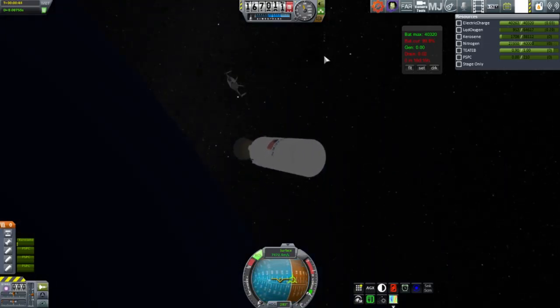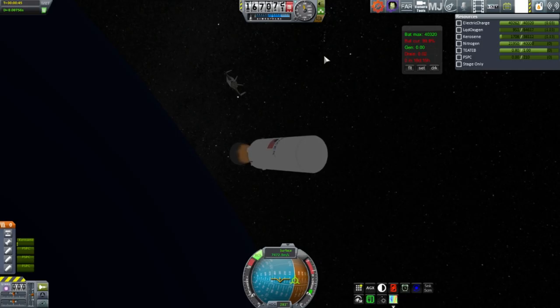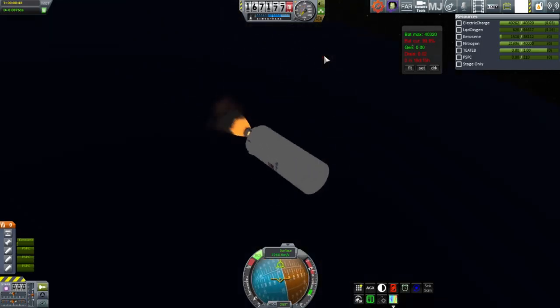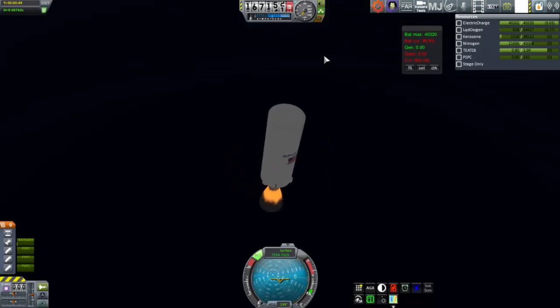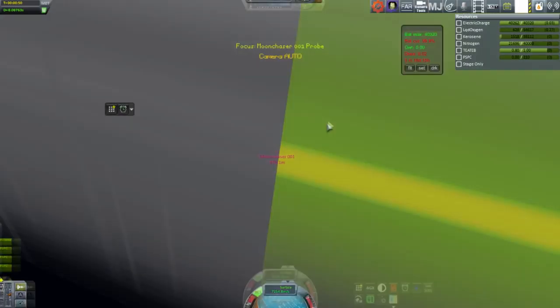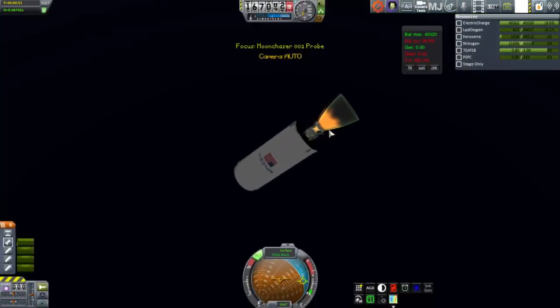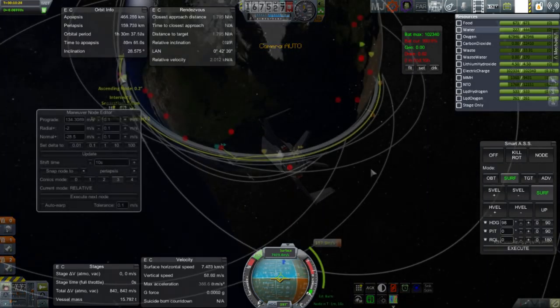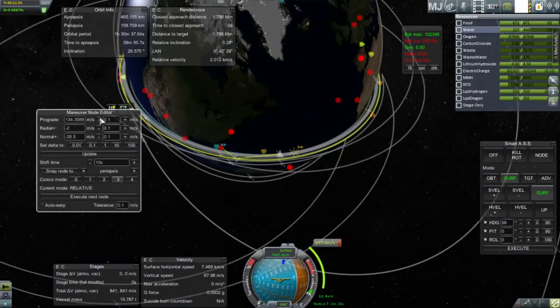There is a controller in the second stage, and we decide to try and de-orbit it. It does have nitrogen thrusters, and now that I've edited the real fuels configuration, those work properly. It takes a lot of nitrogen just to flip it around, and very little control when I try to de-orbit it. It's a very high thrust-to-weight ratio without any payload, so it went all wacky. But it's definitely de-orbited, so no space junk.